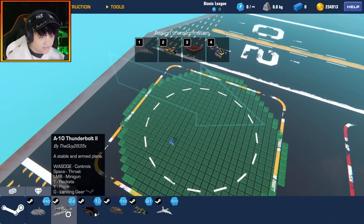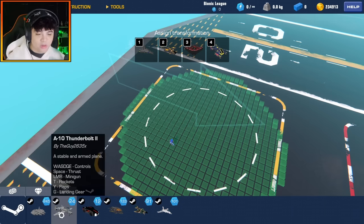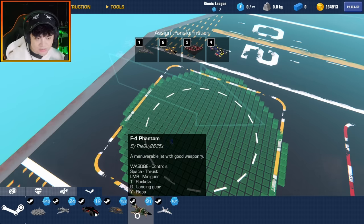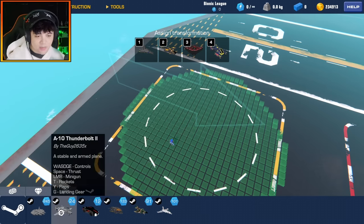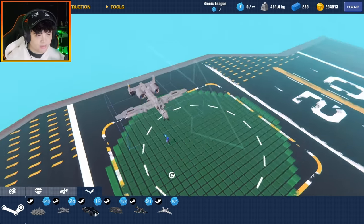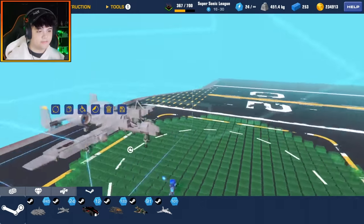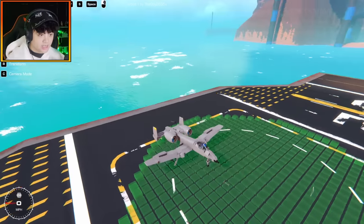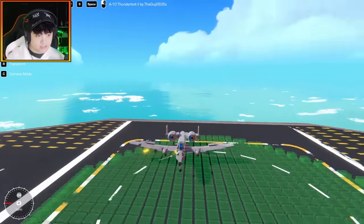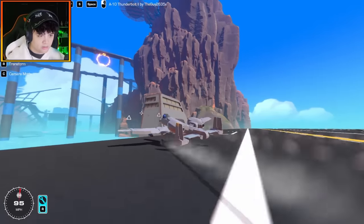You guys know what's coming next — it's the A10 Thunderbolt 2 by TheGuy2635X. Wait, I've featured two of his creations today — I didn't even know these were by the same guy! He says: a stable and armed plane with similar controls. Guy, this is your lucky day. It is a nice looking A10.